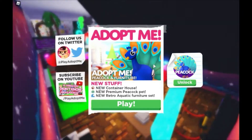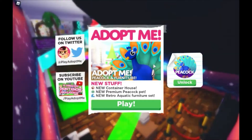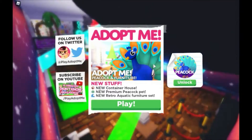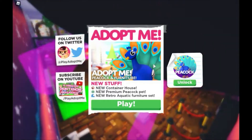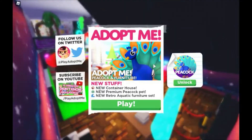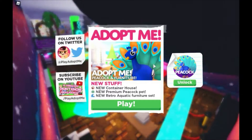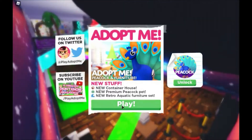Today we're playing Adopt Me. There's a new update — it says peacock and furniture. There's new stuff: a new container house, a new premium peacock pet, and a new retro aquatic furniture set. The peacock says premium, so you probably need Robux for it. Let's check it out slowly and see how everything plays out.